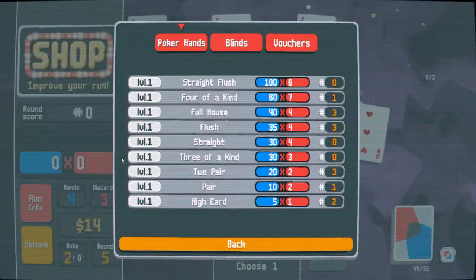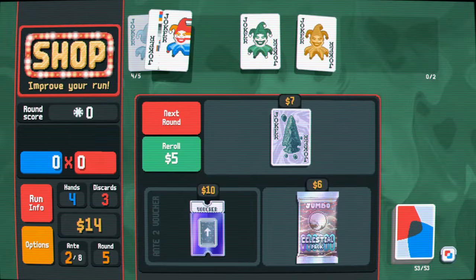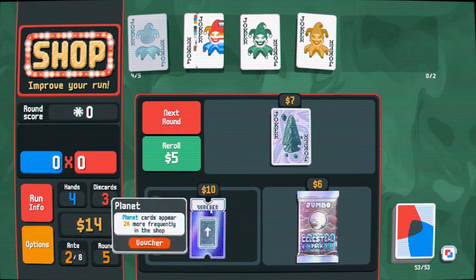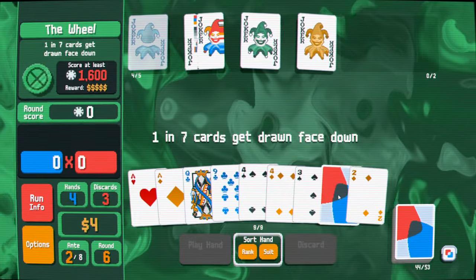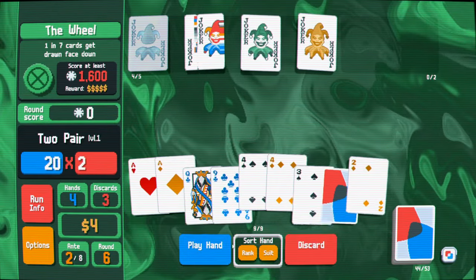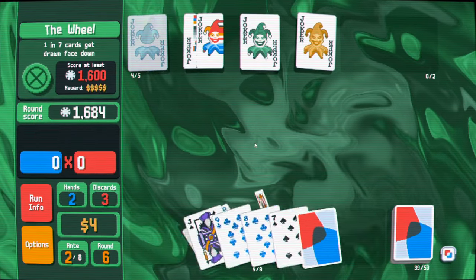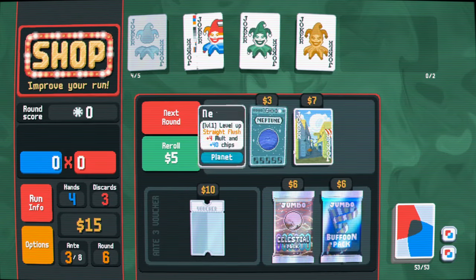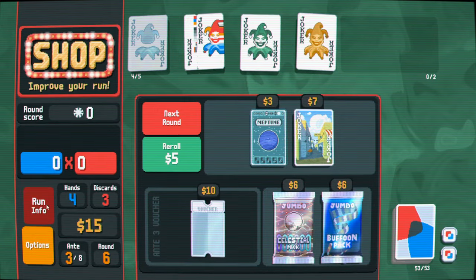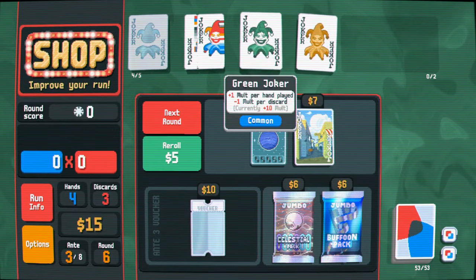What blind are we on? I probably should think about buying the voucher. Misprint's okay. I don't need the planet voucher, but I do want the voucher to go away. Kind of ruins the whole money saving thing I was doing, but whatevs. 19 malt, pretty good. Just do this now. Could have sold the misprint to lose. Not sure if it was worth it, but that was kind of my only avenue if I wanted to keep stacking green joker a little bit more. If invisible joker copies either green or golden joker, I'm okay. I'm just gonna go next here. I'll buy the blind though.